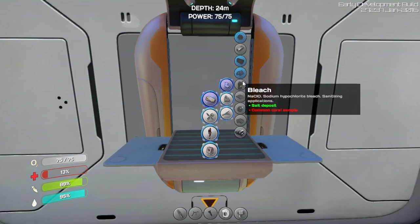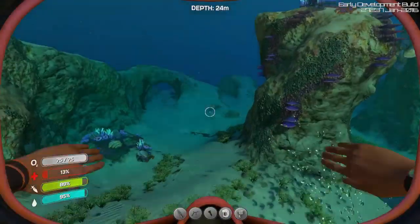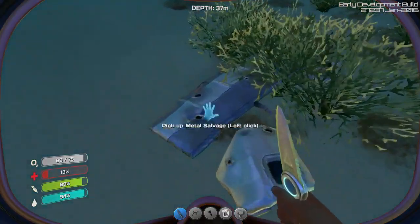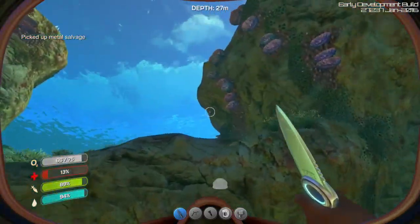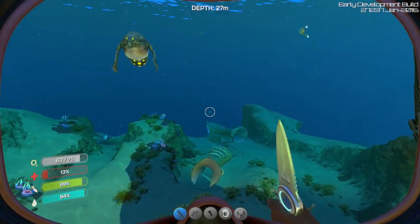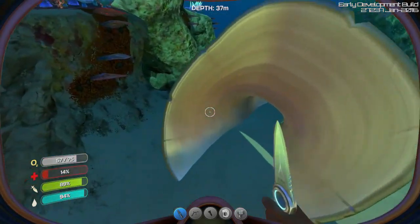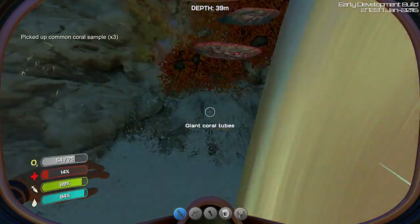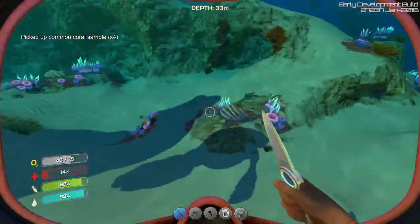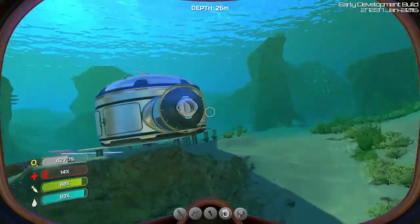Bleach - yes. Bleach: salt deposit and common coral samples. Common coral sample comes from coral - that's normal coral, not this table coral. Normal coral, like that. Coral tubes count. Let's go hack at it. There we go. And I may need more salt - I picked up some but I'm rather lucky that I picked up some salt.